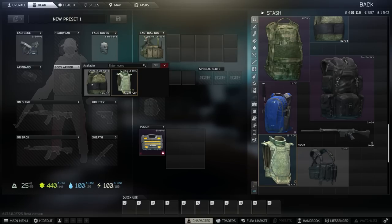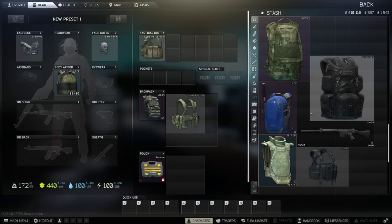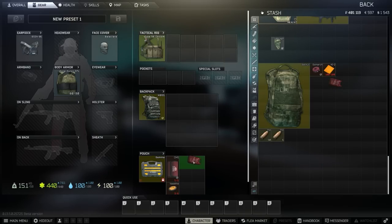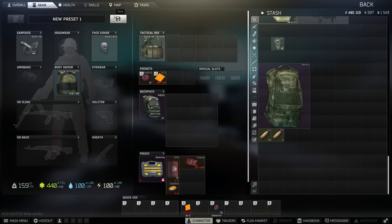For body armour, I'm going to go with the Korakulan. For backpack, I'm just going to go with the MBSS. Then all you have to do is set up your pouches how you want them when you go into raid - a CMS with a Salewa, S-March in my pockets, and an A2. And then basically what we can do is save that, and we're just going to call this Basic Raid.